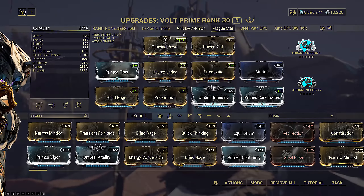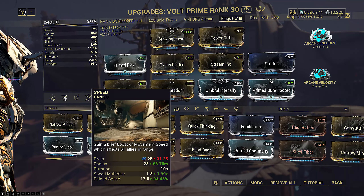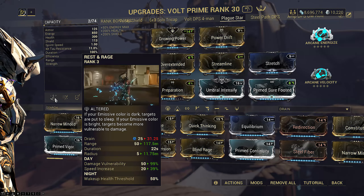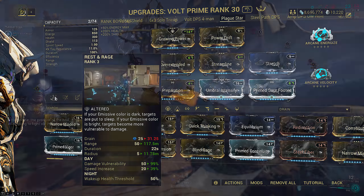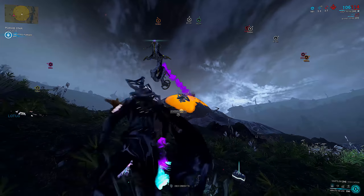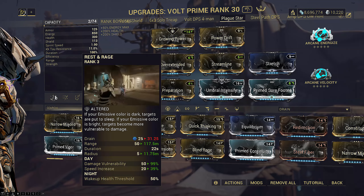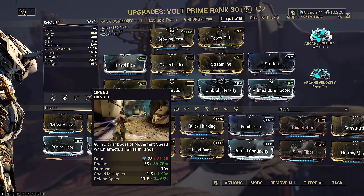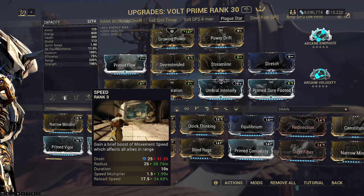Let's look at Volt first. He is marginally slower than Nova overall but significantly easier to use, bringing better survivability and shareable speed buffs. He is one of only two frames that can currently buff Archwing speed, the other being Wisp. We're building him for range and strength without trashing efficiency, and we've replaced his 1 with Rest and Rage using a bright primary emissive for the day form. The only purpose of this ability is to speed up the Hemocyte spawn animation coming out of the boil in Stage 4 — you cannot damage it until it completes its animation. His 2 gives a speed buff to Archwing. On a range build it's shared with teammates at a 60 meter cast radius.